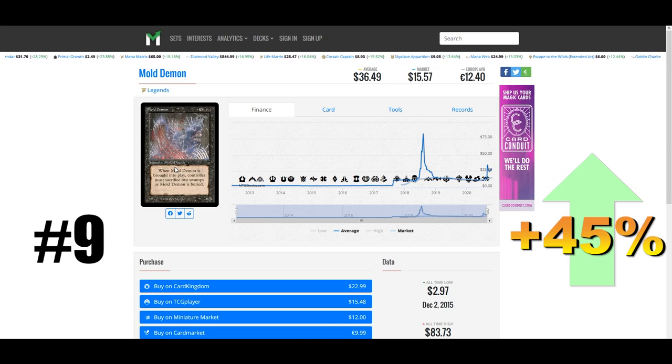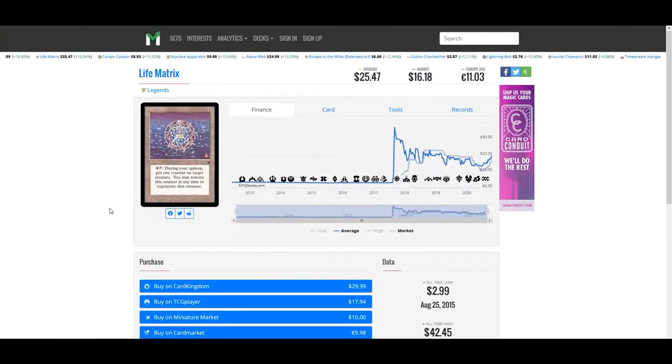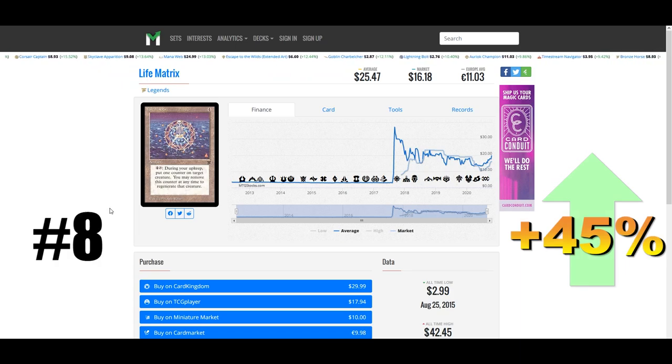Regardless, it's probably just a continuation of reserve list investment. Our number eight winner is also on the reserve list, also up 45% this week — Life Matrix from Legends, valued at $25.50. There are some interesting interactions with this card, especially when you combine it with things like Doubling Season or the Ozolith. Life Matrix is a four-mana artifact; you can pay four and tap it during your upkeep to put a matrix counter on a creature, and you can remove this counter at any time to regenerate that creature. Combine it with Doubling Season to put multiple counters on something, or the Ozolith could shift a bunch of regeneration counters to your commander.